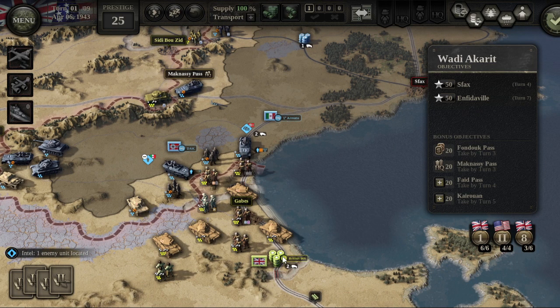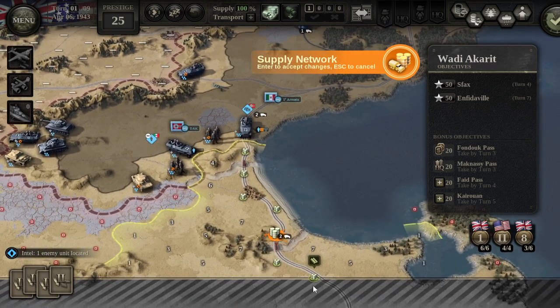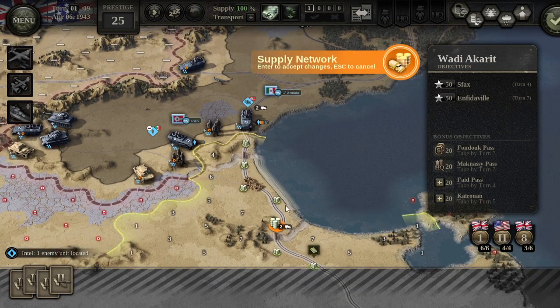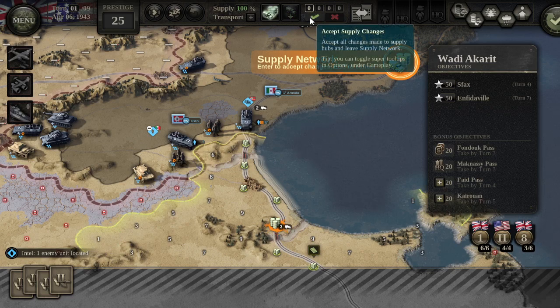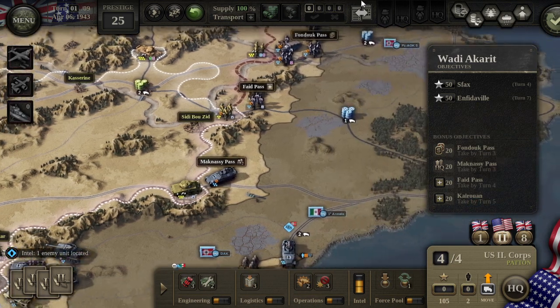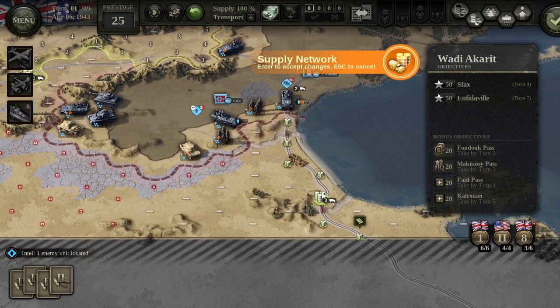Now let's do a quick supply tutorial. If we click on our supply units, it brings up the supply network. As the tooltip says, use your scroll wheel — right here we have one supply truck available. If we add one supply truck it increases our range by five movement points. Scroll up to add a supply truck, then click accept. We need to do that for each one of our supply units. We've added our one supply truck — let's hit escape.